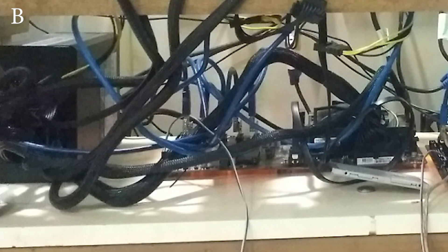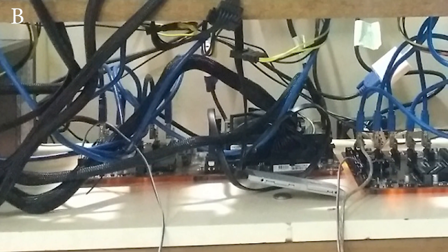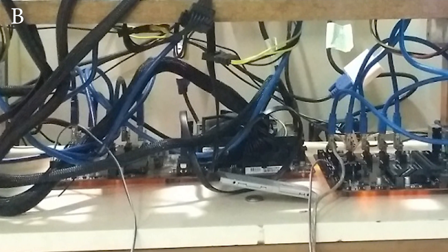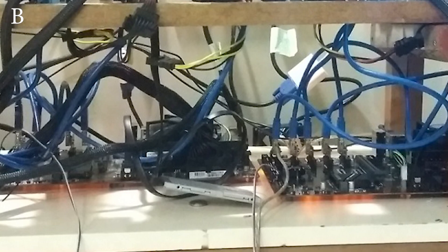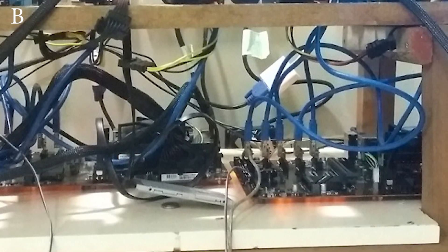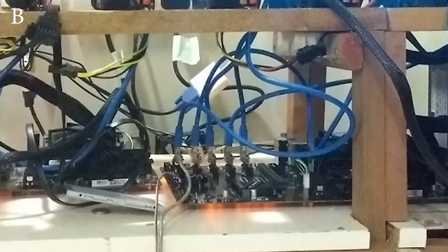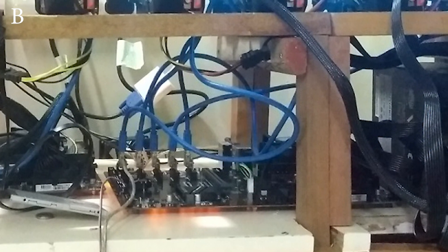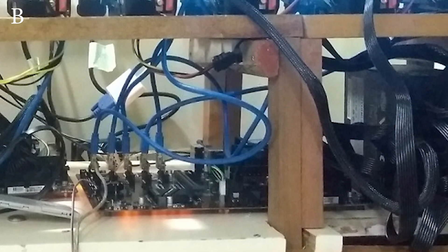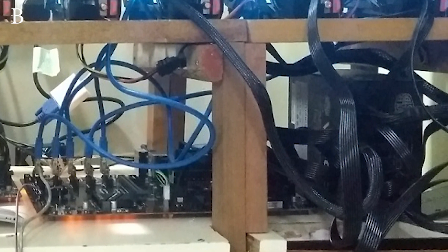Powering it all is a Cooler Master 1000-watt gold power supply and a Corsair 1000-watt gold power supply. He's using 10 generic risers, two Kingston 4GB DDR4 sticks of memory, two Kingston 120GB SSDs, G4400s in each rig, a VGA switch for managing each one, and a custom-built frame.